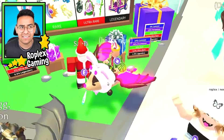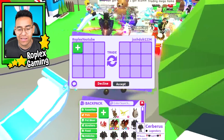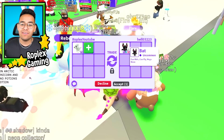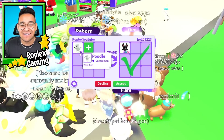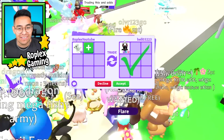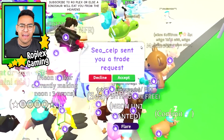A mega frost dragon is worth 16 regular frost dragons, so if he threw in like a neon frost or something it would probably be worth it. This one's actually not that bad — I would seriously do this, but the reason I'm not gonna is because it's a new pet and I know we can get something really good for it. I really would do it though; this isn't that bad of a trade, because the bat is out of game — you can't get it anymore, it's from last year's Halloween and was only in the game for like one week.